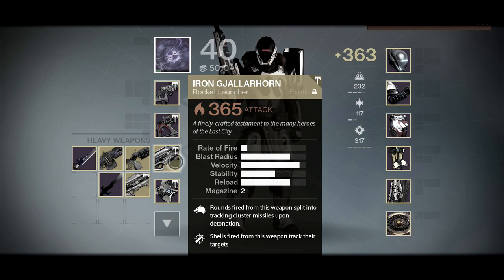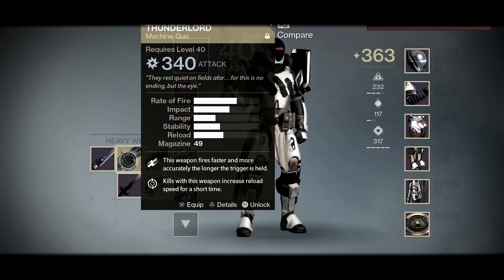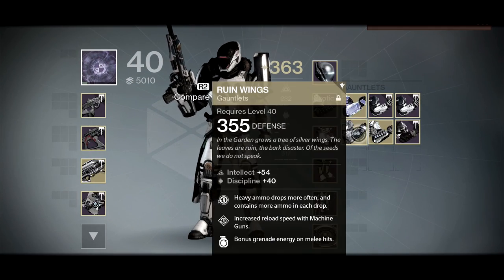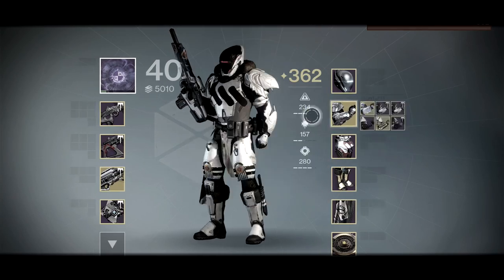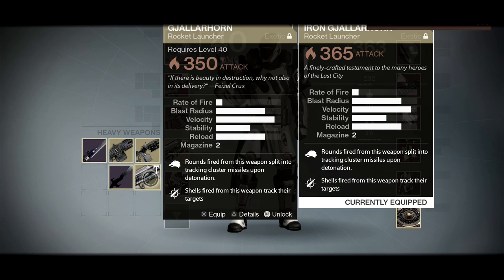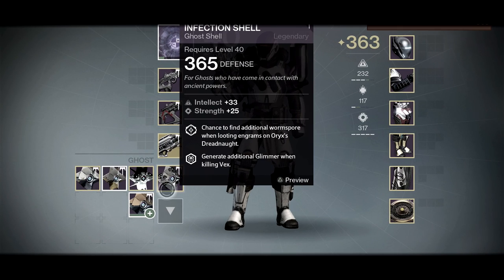Of course I'm rocking Iron Gjallarhorn. The main reason is I'm still waiting for a strong legendary heavy machine gun — with my Titan I prefer heavy machine guns over rocket launchers because you get more ammo. I typically combine Ruin Wings with boots that give more heavy machine gun ammo, but Ruin Wings don't work with rocket ammo. That's also why you see the Sleeper Simulant here. I also have Thunderlord and two swords — I'm a big fan of swords in this game.